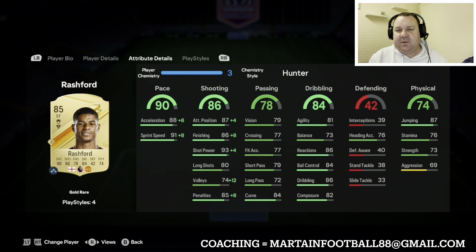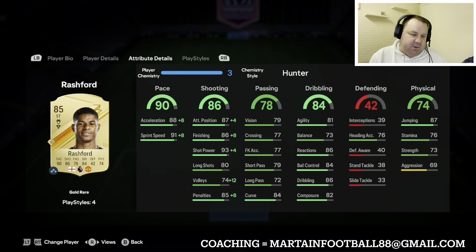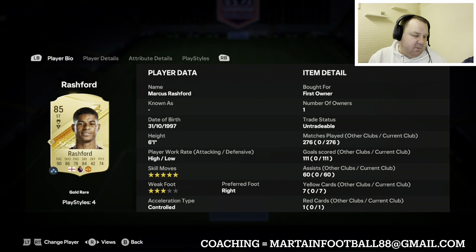In the front two we have Marcus Rashford at about 9k and hero Robbie Fowler at around 35,000 coins. It's a very nice partnership - both are going to be quite clinical in front of goal, both have decent pace, and Rashford brings the skill moves as well.